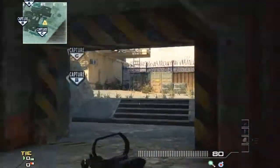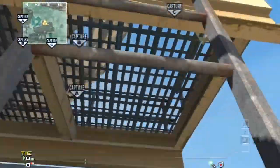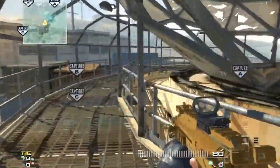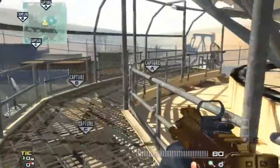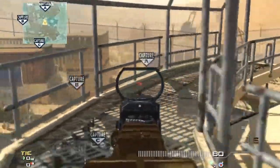Moving on to A, there's really not a whole lot going on with A. You can go up the ladder here and look over it from the railway. Everyone knows about that — no big deal, but I thought I'd put it in here anyway just in case you didn't know about it. Great little line of sight on there. But that's pretty much it with A.